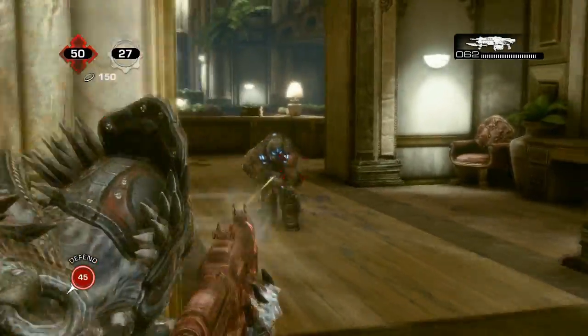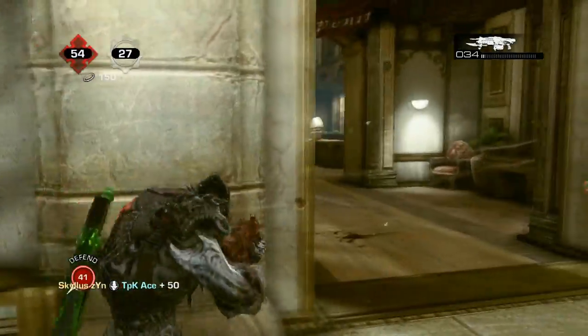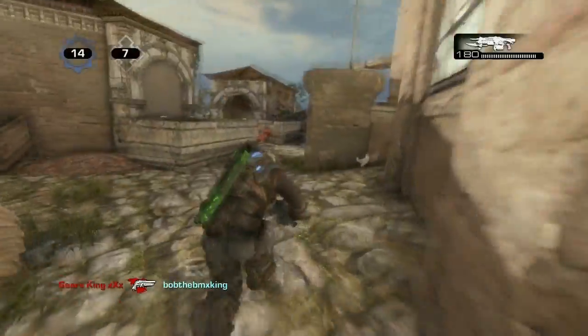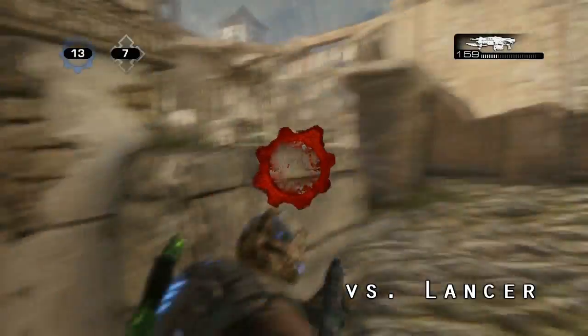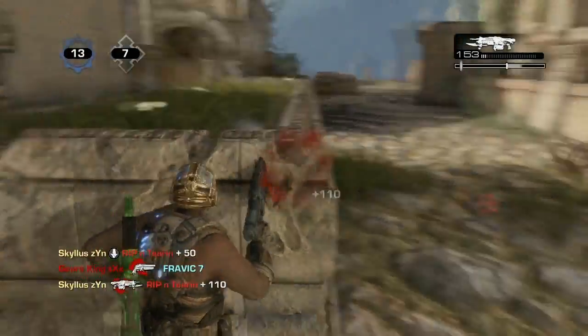Ideally you wouldn't be firing one bullet and waiting, then one bullet and waiting. You'd get it timed perfectly so they're all coming out almost like a Hammerburst. If you can get that down, theoretically you can down people in about a second, but there are so many different variables that make it incredibly difficult to do.